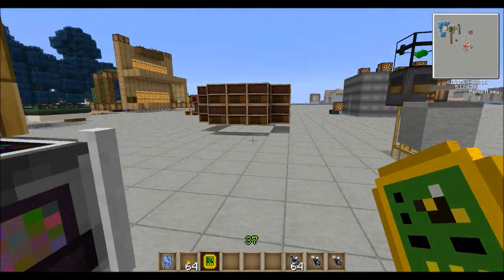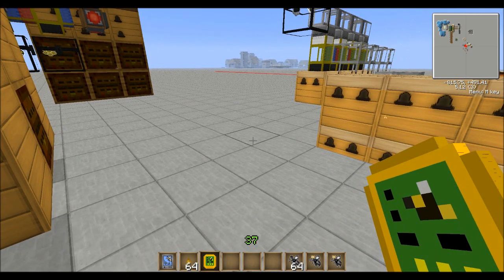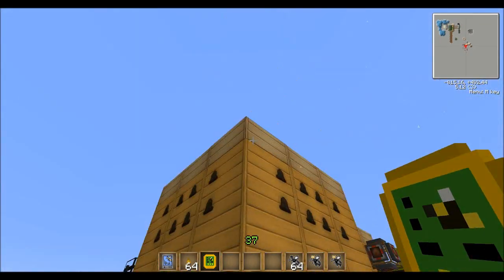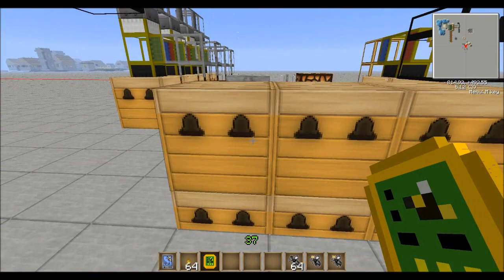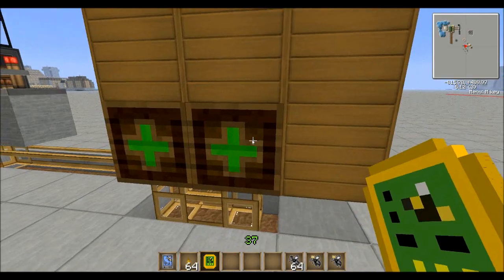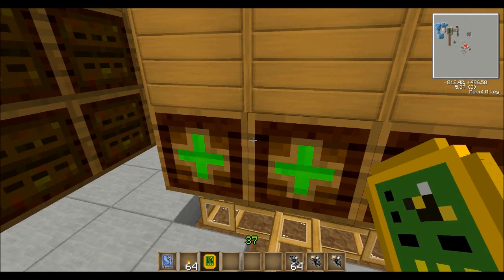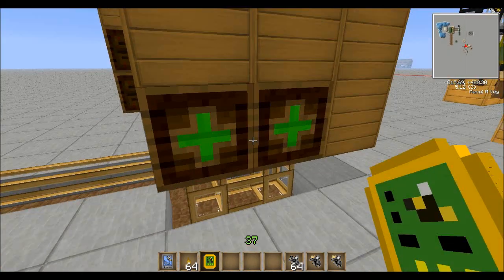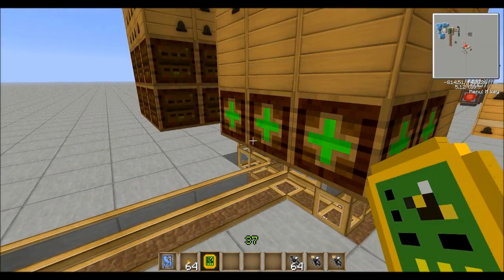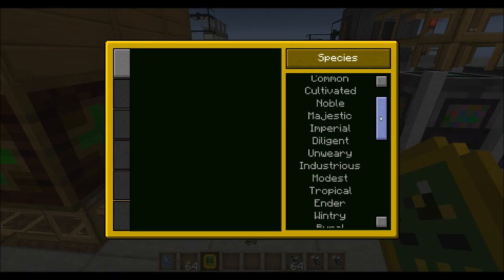So what we're going to do is step in here. You don't have to use these — I'm just saying that these are going to be more efficient than using the soul frames. These are mutator blocks. They take uranium ore, and the uranium ore is a 10x multiplier. So I have five of them in here, which is 50 times whatever the percent chance is.